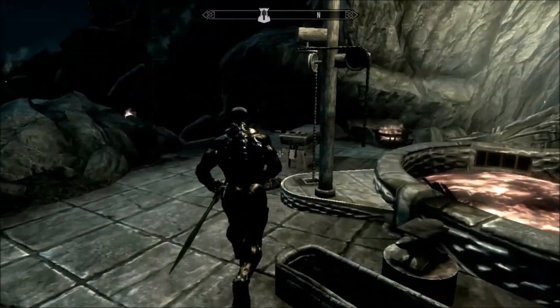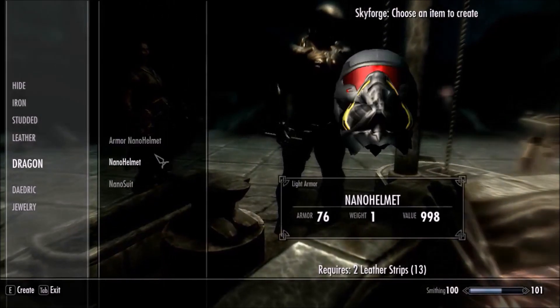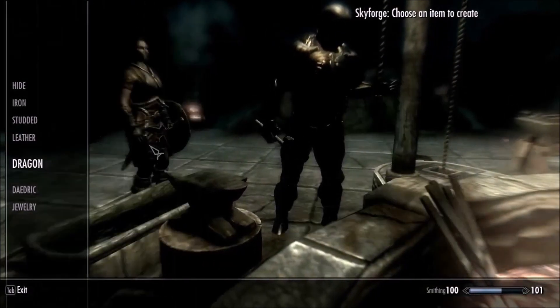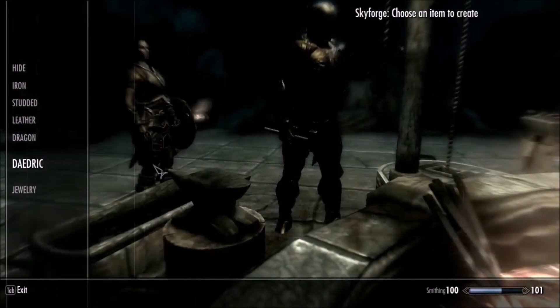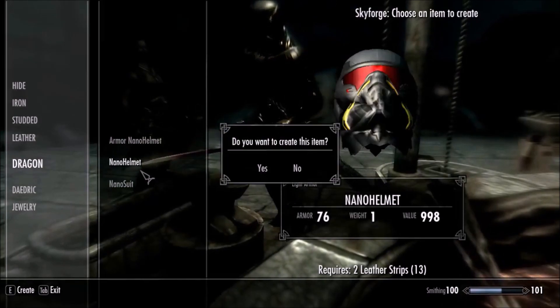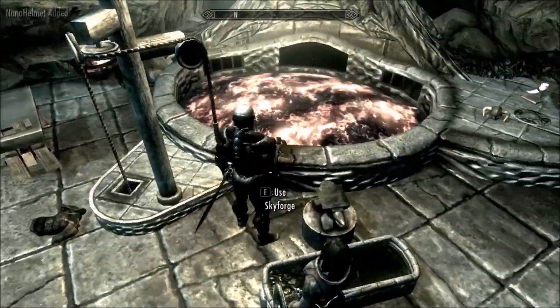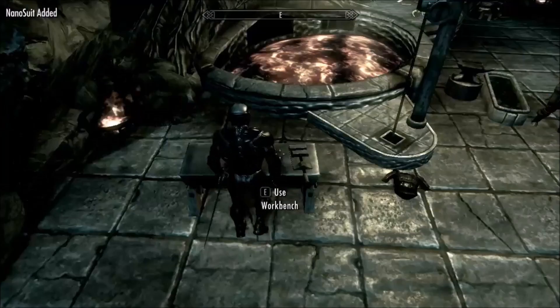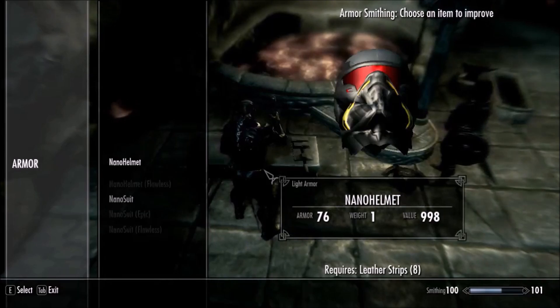This mod basically just adds a nanosuit. It is craftable in the Skyforge from Dragon. You can get heavy armor, and Dragon and heavy nanosuit. Right now we're just going to craft those. Now we've got a nanosuit. These can be upgraded at a workbench like every normal armor.